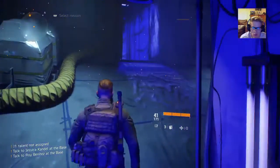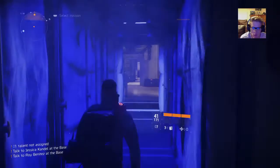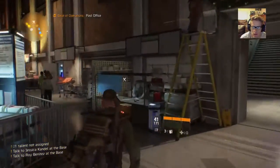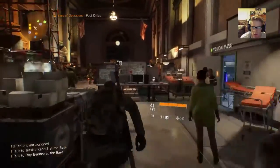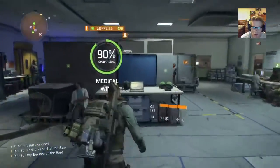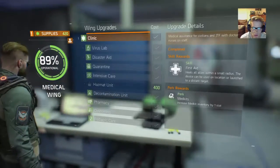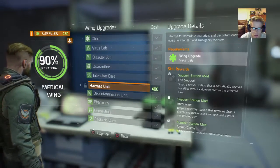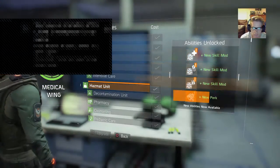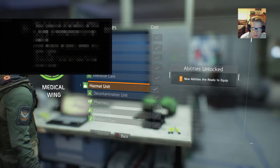Alright guys, welcome back to another walkthrough video. We're gonna be getting 100% on our medical wing. Let's go there right now and see what we're gonna be getting for hitting a hundred percent. We go here, down to here — okay, that's 100! One down, two to go. There we go, got the trophy.